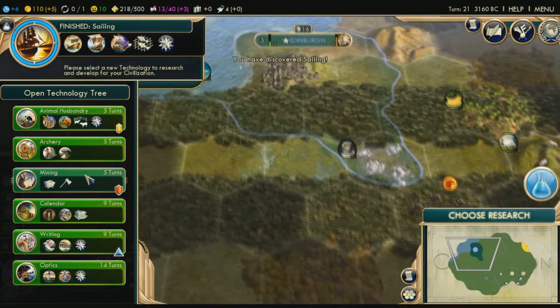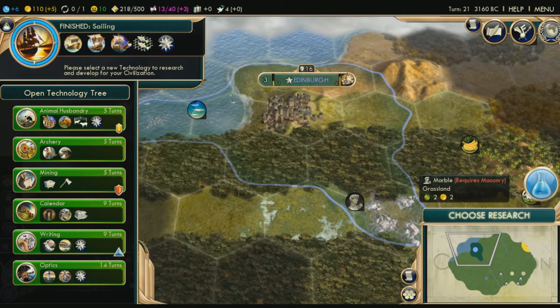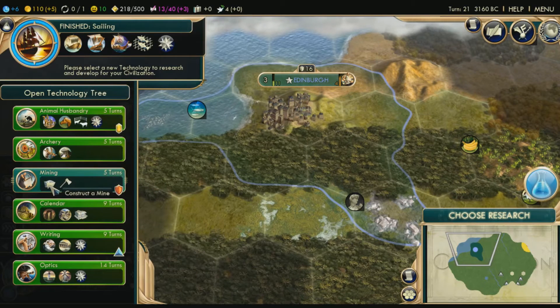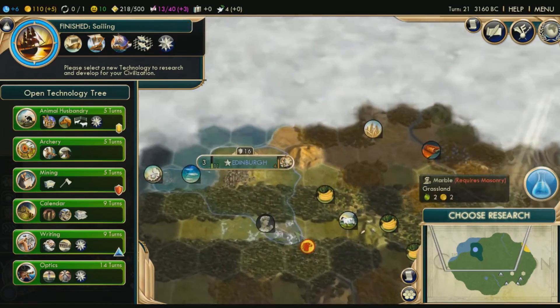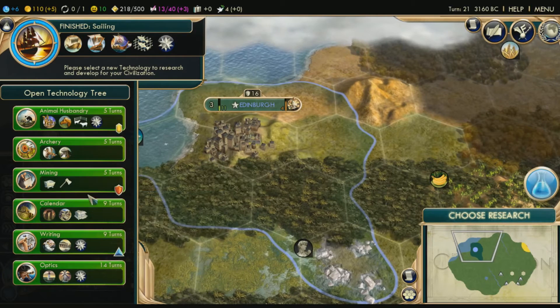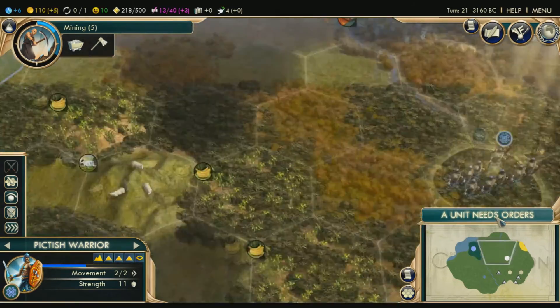Now that we've got sailing, what I want to do next is mining, because right here we can mine this. We're going to go to mining. These silver-type logos are things your workers can do — like you can construct a plantation, you can construct a pasture which is for when there's animals around you, so if I was near the sheep I would construct a pasture. But my area isn't covering that yet, so what I'm going to do is make a mine. You can get rid of the forest but I'm not going to do that.